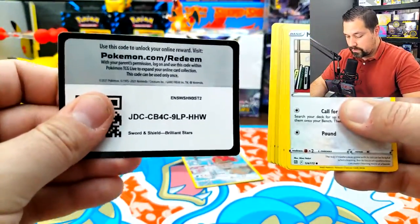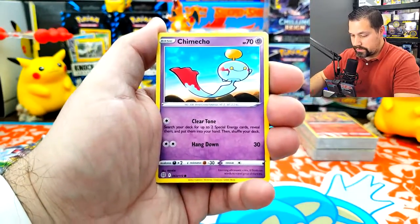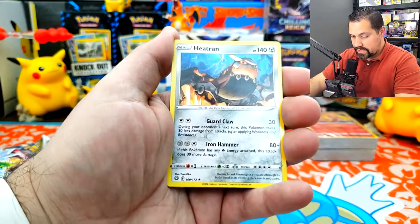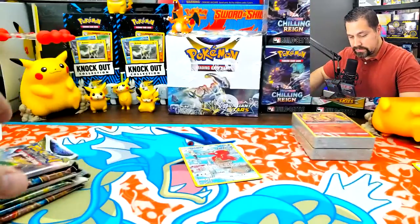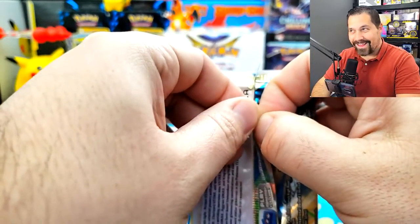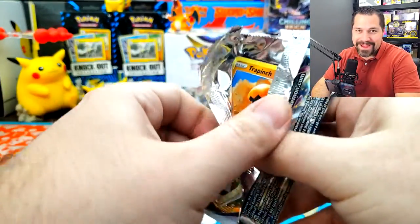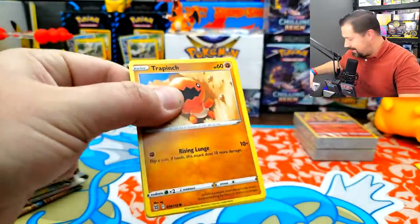Let's go this way for the code card — it makes it easier for you. We're going to sift through Chimchar, Golett, Horsea, Hitmontop for the Reverse Holo, and a Heatran for the Non-Holo Rare. That's all right. That's my puppy barking — I don't know if it's picking up at the camera. If not, I look ridiculous, but that's okay too.